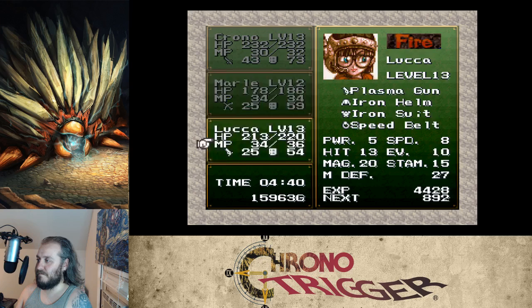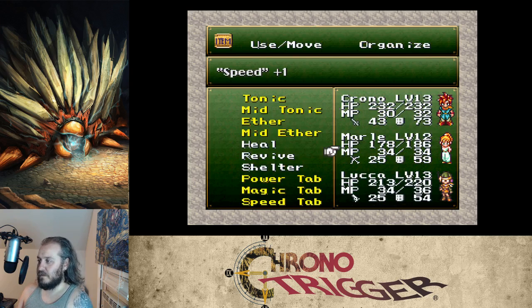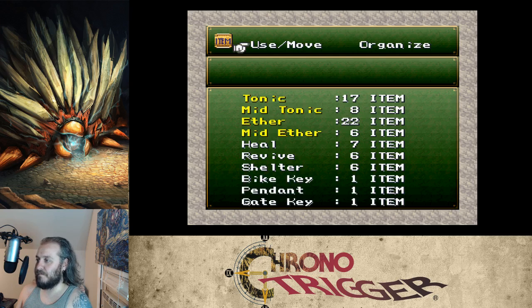I have a feeling these three are going to end up being my end-game team, so I'm focusing all my tabs on them. The speed tab goes to Luca. Magic tabs go to Marle. Power tab goes to Chrono — might as well just get it done now.